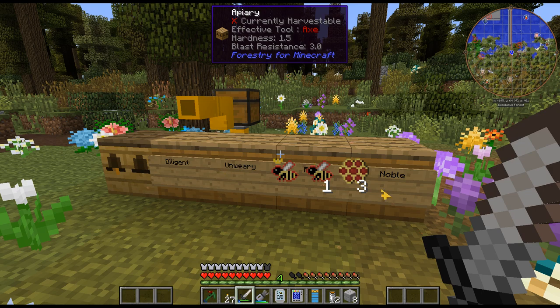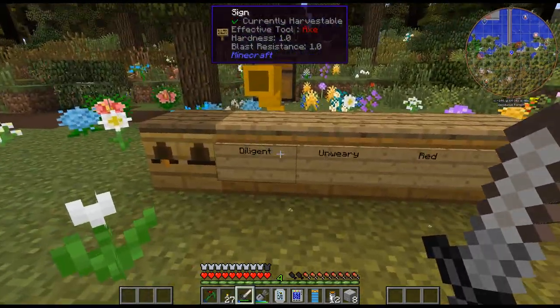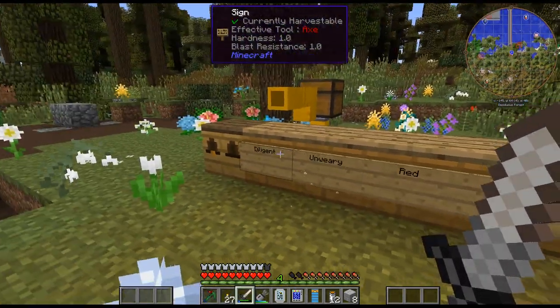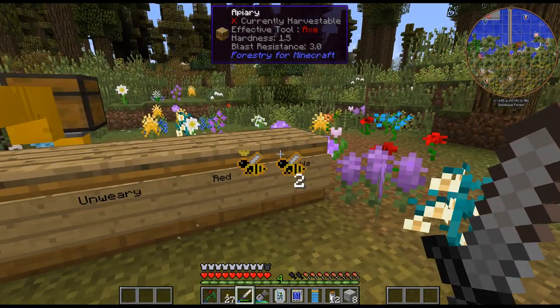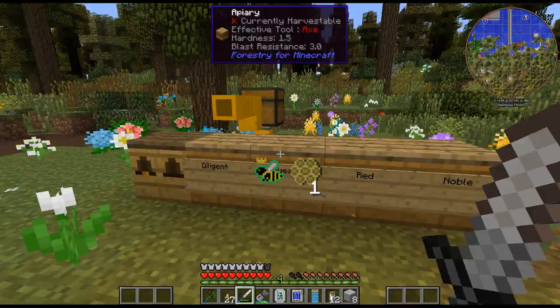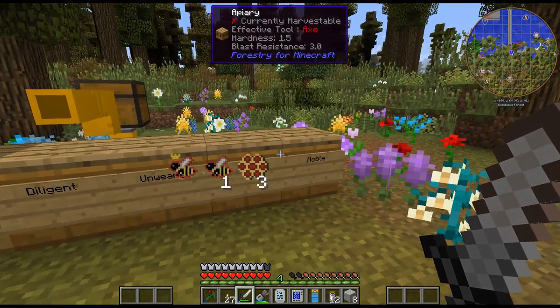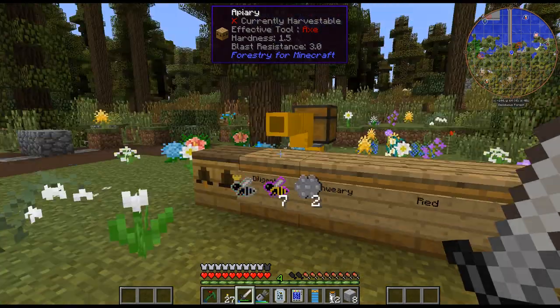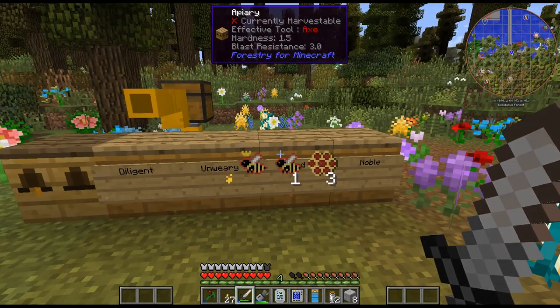Hello, my name is CarX82 and welcome back to my GregTech New Horizon series. I'm just over by my bees checking out — I have Diligent, Unwary, and Noble I'm working on. Really close to getting the Industrious and the Imperial. The Noble line is the Imperial, and the Diligent and Unwary is the Industrious.